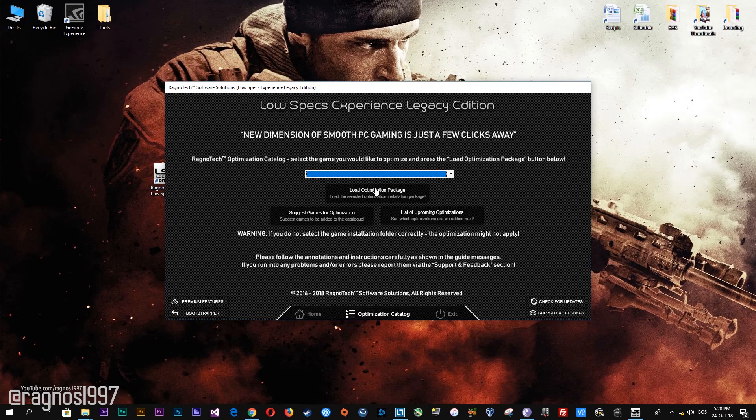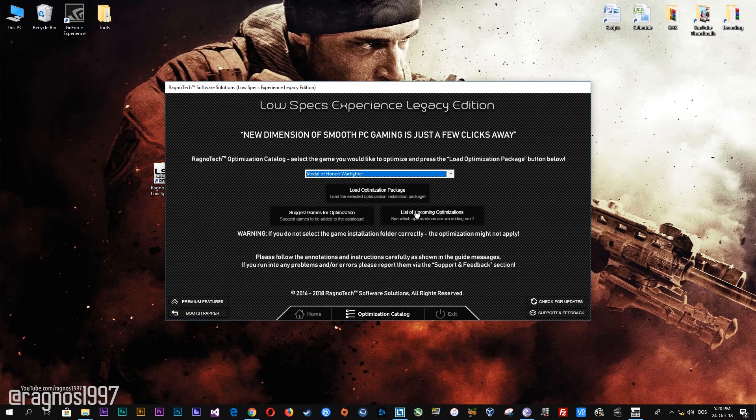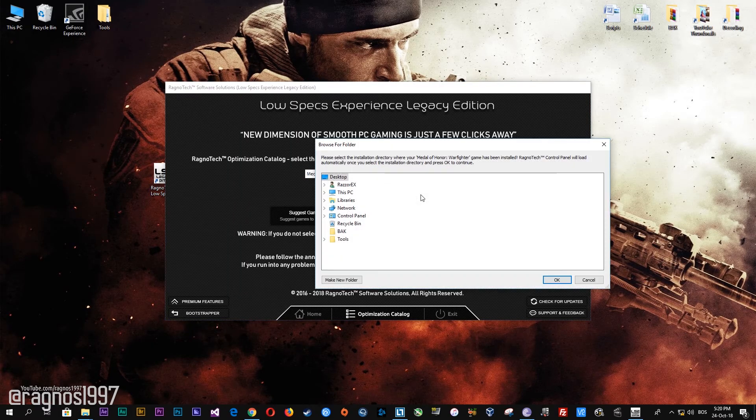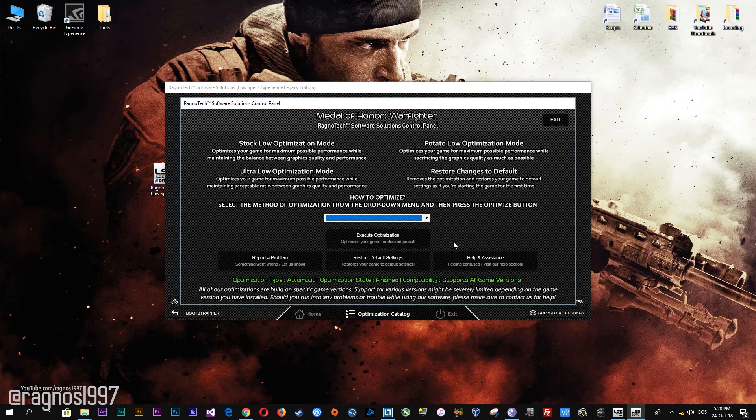Once you find yourself on this page, simply select Medal of Honor Warfighter from the drop-down menu and then press load the optimization package. Now select the destination folder where your game has been installed. Simply select the destination folder of your game and then press OK and this window will pop up. Here, select the method of optimization and resolution you would like to run your game on. After you did that, simply press the optimize button and then start your game.